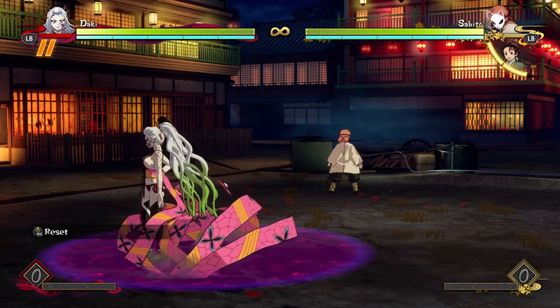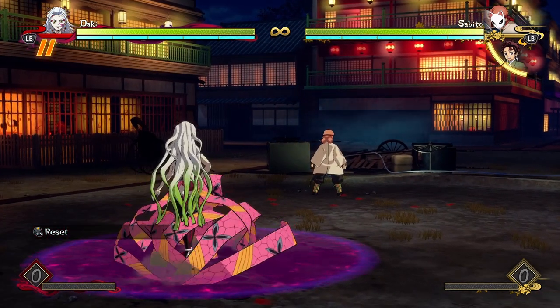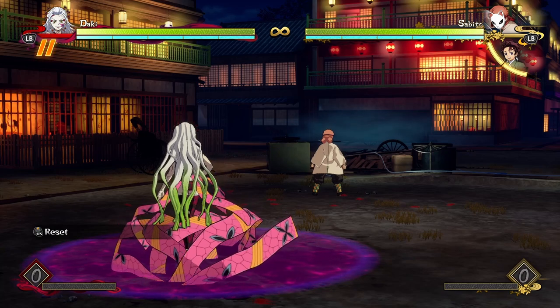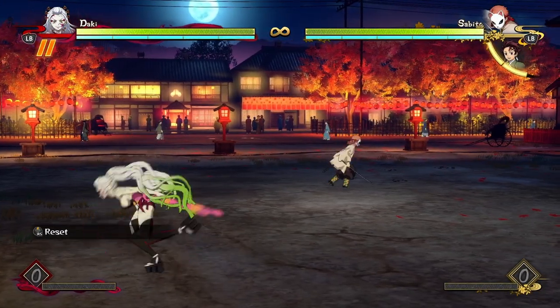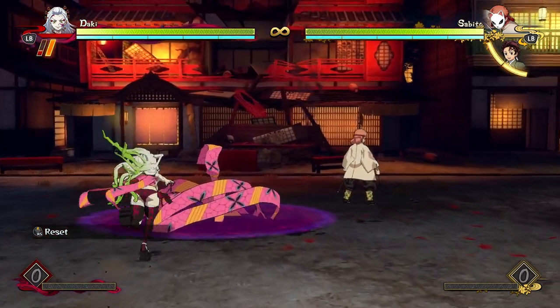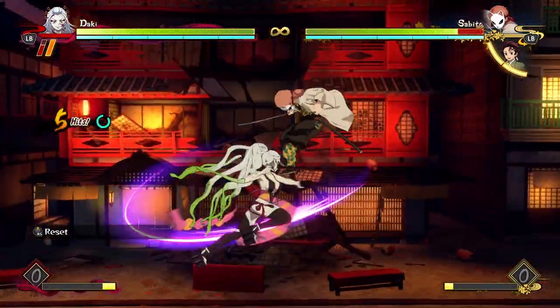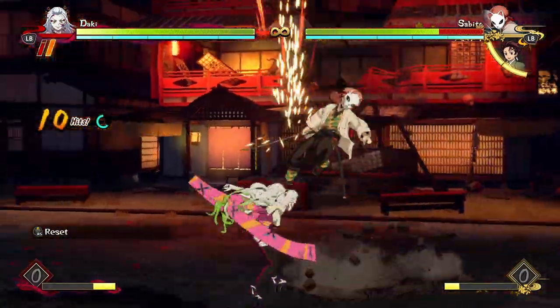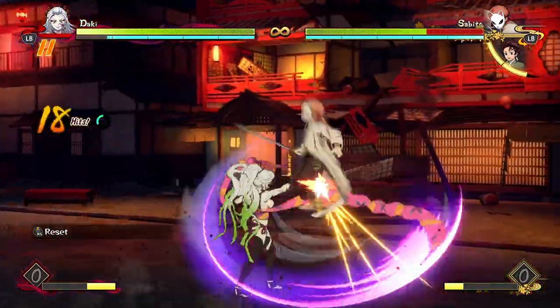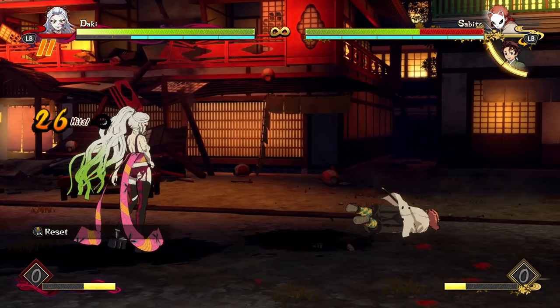It'll either hit the opponent and you get a full combo and build back all your meter, or it won't hit the opponent and you can run and stand in it — and what's the opponent going to do? Sabito is not going to run at me because that lasted for nearly a solid minute. If I dash in and I'm standing inside it, he's not going to run at me because, unlike Rui/Kokushibo's, Daki gets a blue combo that is super easy to hit confirm — you literally can't not get a combo from this.